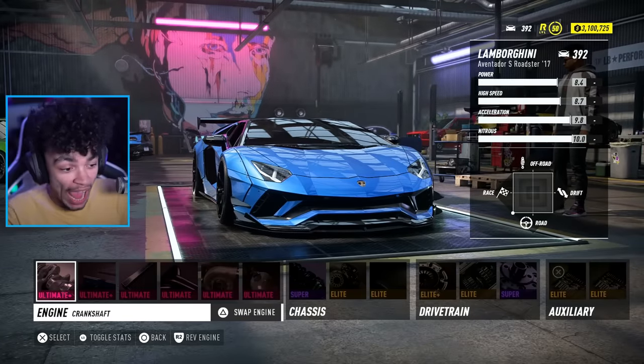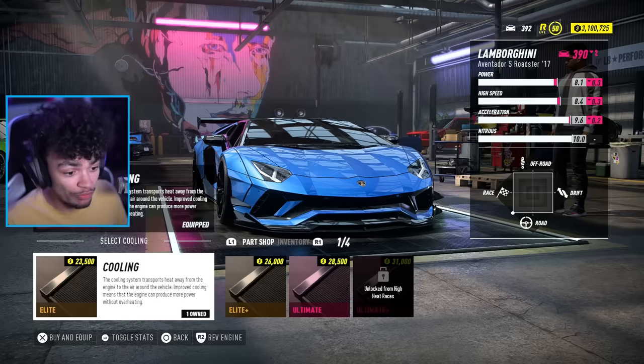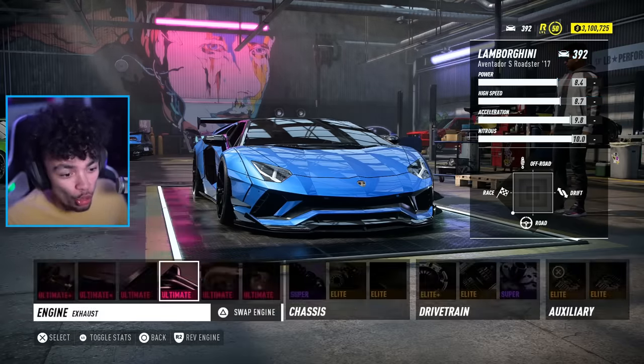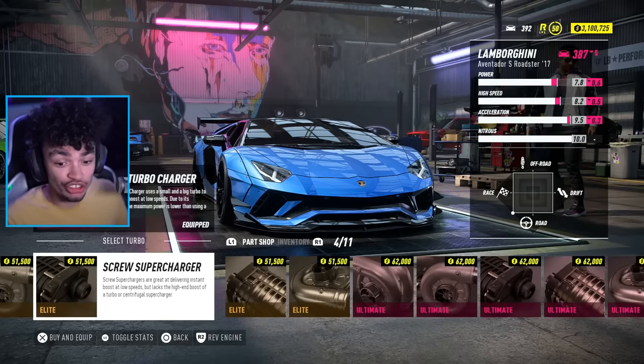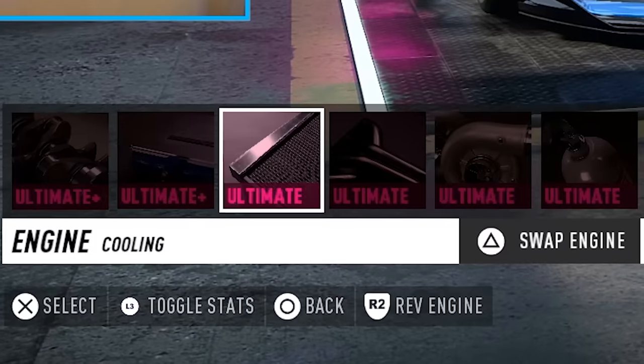Right here we have my Aventador S — so weird saying Aventador S — but we've got it fully built except for a couple of parts. We've got to get some Ultimate Plus parts and they will finish off the build. Two parts left to do, that means two High Heat events for anyone that does know how it works. Everything else in here is perfect.